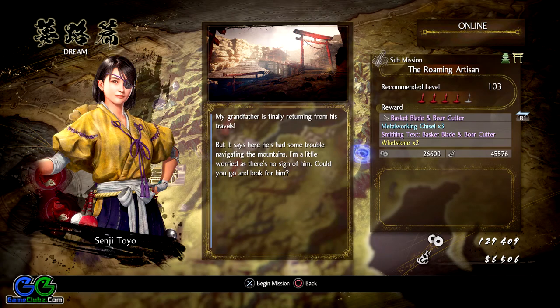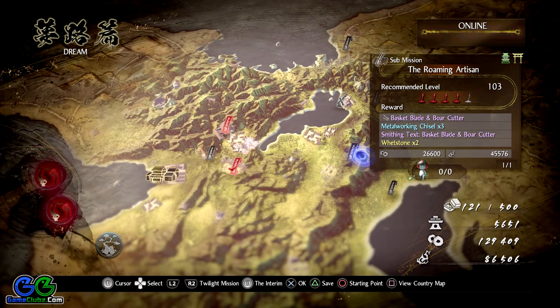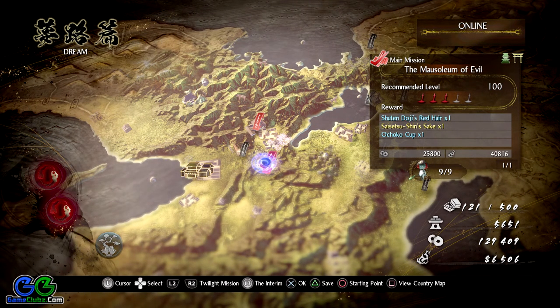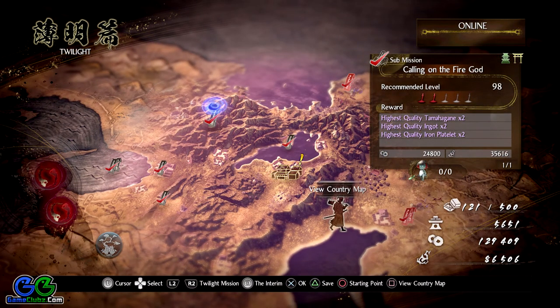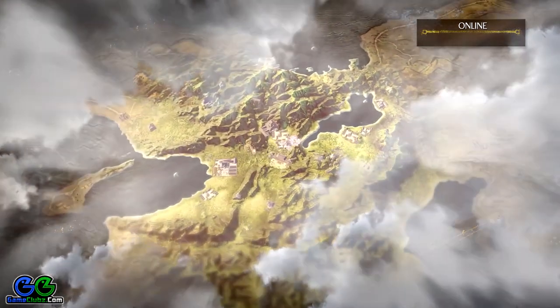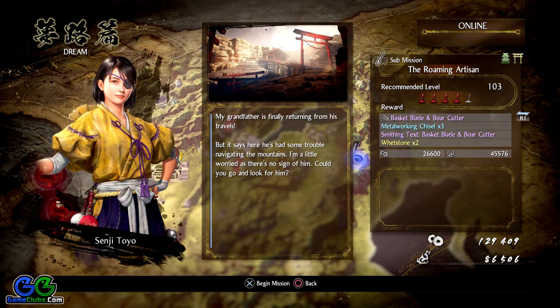There are no Kodamas or collectibles in this mission, and no special items, hot springs, or anything like that to find. However, I'm going to explain how to unlock this mission — there are two requirements. First, you need to complete the Mausoleum of Evil, one of the hardest missions up to this point. Then on the twilight map, you also need to finish the submission named 'Calling of the Fire God.' Both must be completed to unlock The Roaming Artisan.